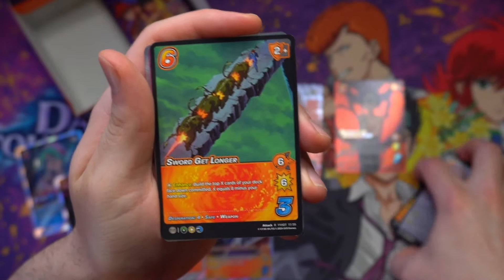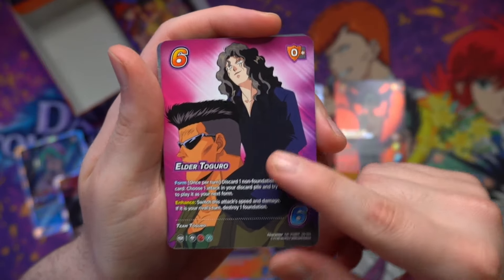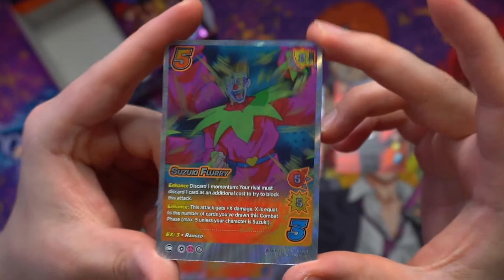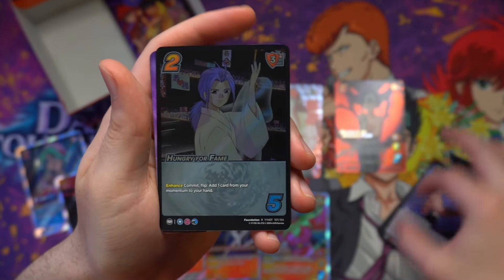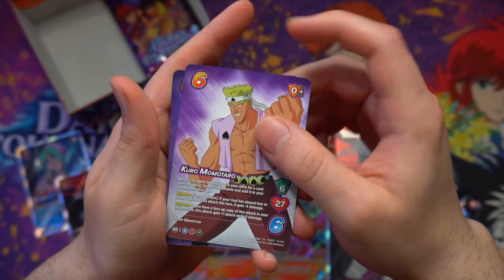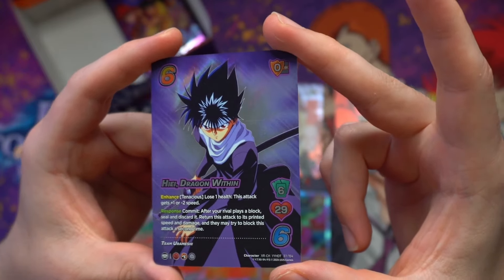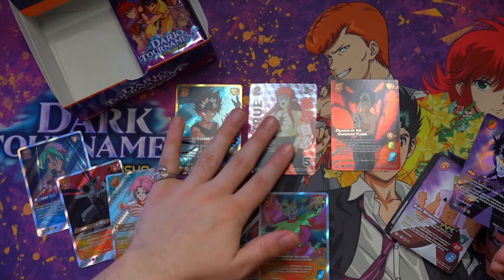We have Sword Get Longer for our time-shifted card — the very first time-shifted card shown off, in fact. Another Elder Tagoro hiding in the midst, and then our Ultra Rare is Suzuki Flurry, the signature attack of the beautiful Suzuki. We got Paying the Cost here; our Rare is going to be Hungry for Fame, Shishiwakamaru showing off. Kuromomotaro for the character, and then behind it we've actually got a second character, because our Rare slot in this pack is going to be a character XR — and it is, of course, the Dragon Within himself, Hiei. This is just a Hiei box, guys. This is actually just the Hiei set that they wanted me to show off for y'all.